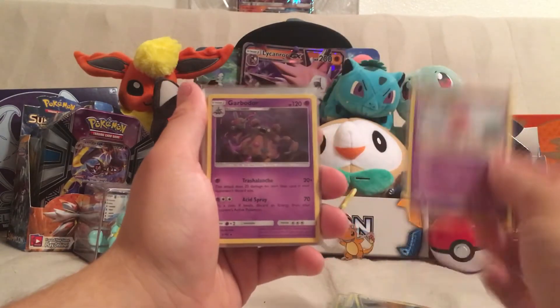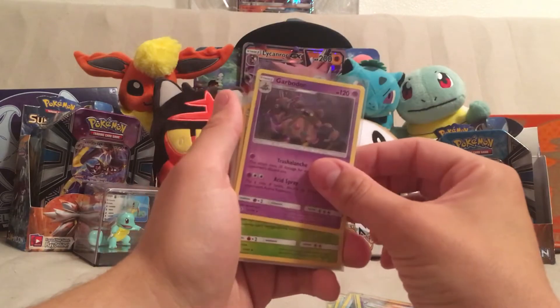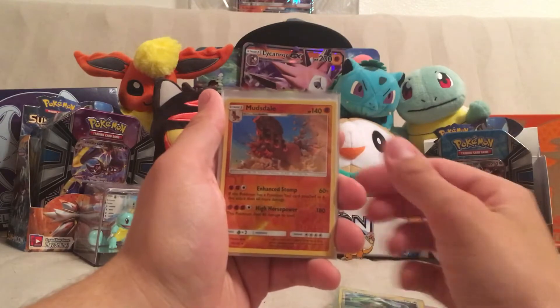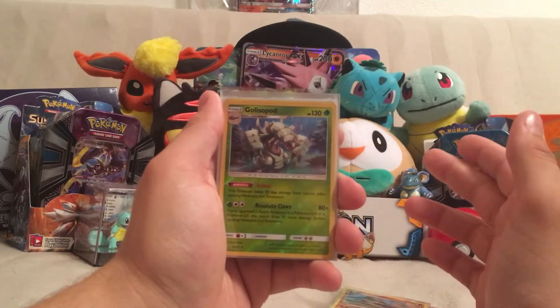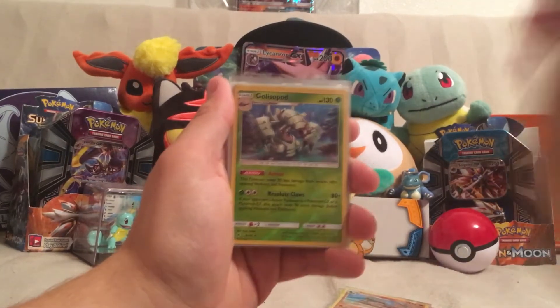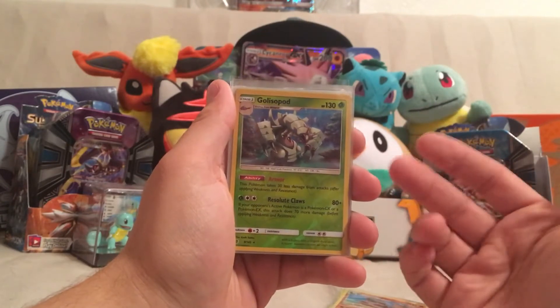Oricorio is actually really freaking awesome, getting you energy. Garbodor — great card. Reverse Holo Victory Bell, Reverse Holo Rayquaza, Reverse Holo Mudsdale, a Reverse Holo Goalisopod — I guess is how you say it. And this guy saved me — he won my first two rounds just him alone.